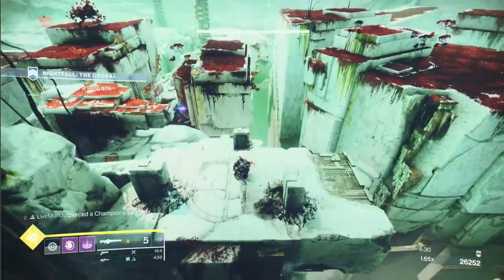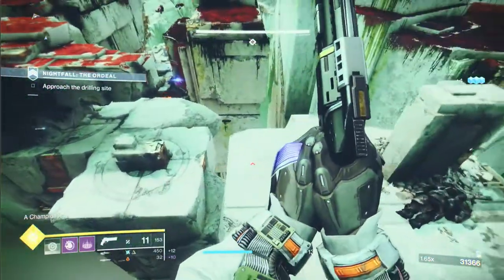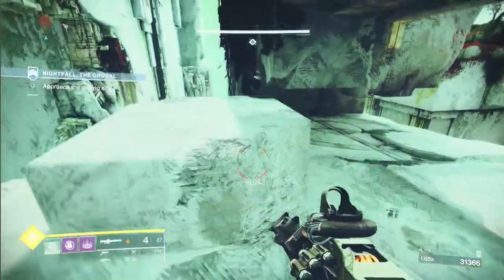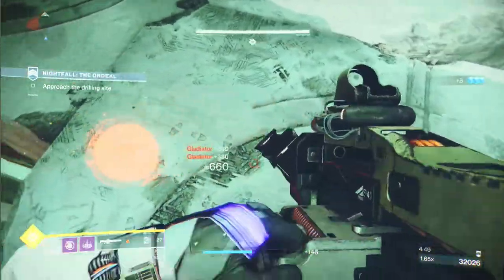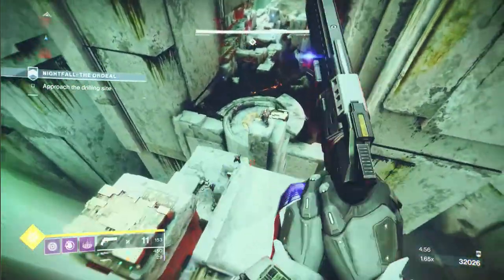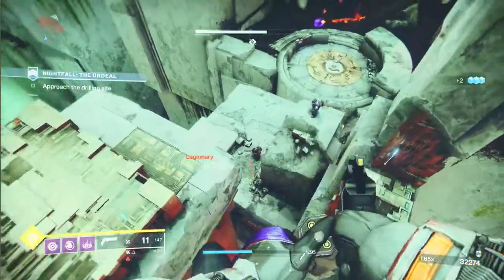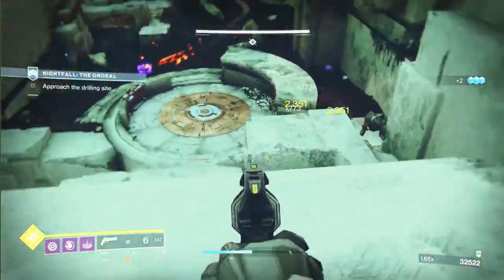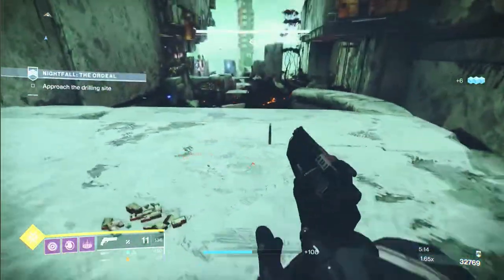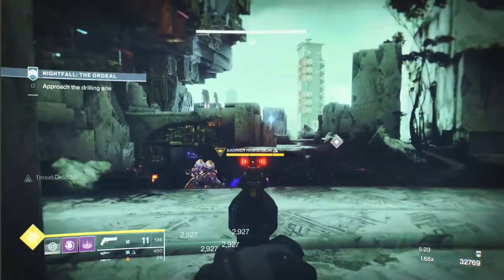I've put a grenade down. Normally I use my super on this guy but I was testing out Parcel of Stardust during this run, just to see how good it is. As you can see you get double bricks a lot of the time. There are a couple of snipers up top — I don't really bother with them. I'll take out these gladiators — I always call them butchers because they're running about with two butchers' knives. Xenophage heavy ammo is really not going to be an issue because of the champions.